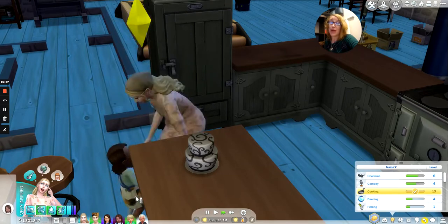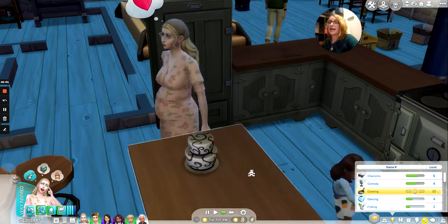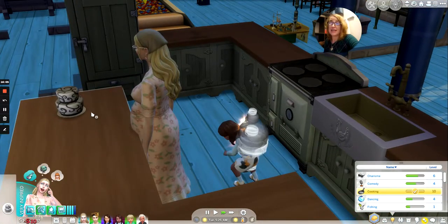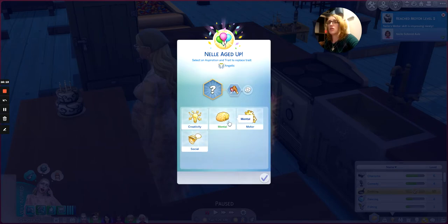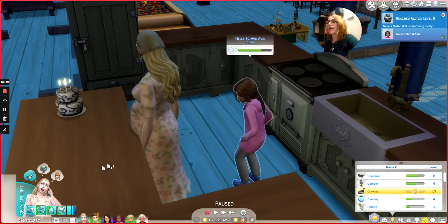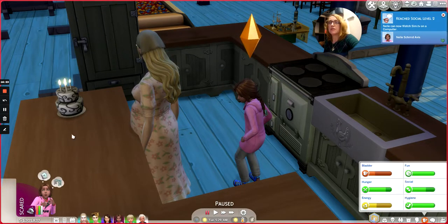I'm really facing a full house and she's never had a full house to date. Add the birthday candles. Everything should have worked. She is a Glutton and rolled Motor aspiration — they don't exactly go hand in hand, but okay. We'll get her added to the club so she can feel better; she's got a full bladder and she's tired.